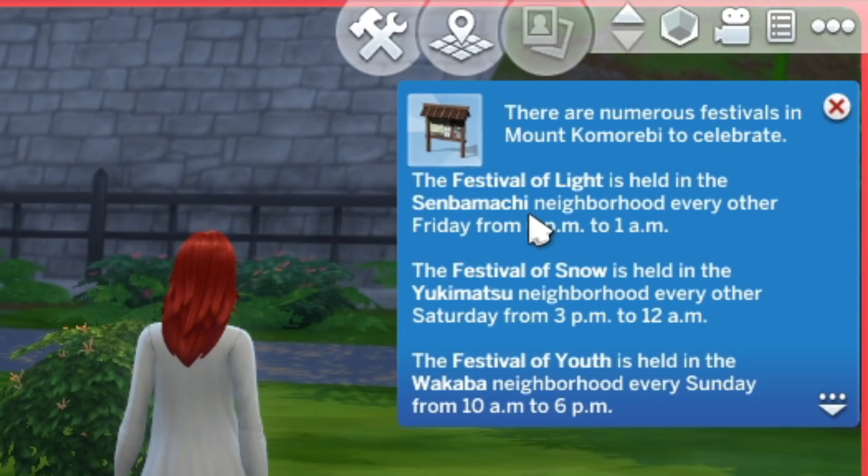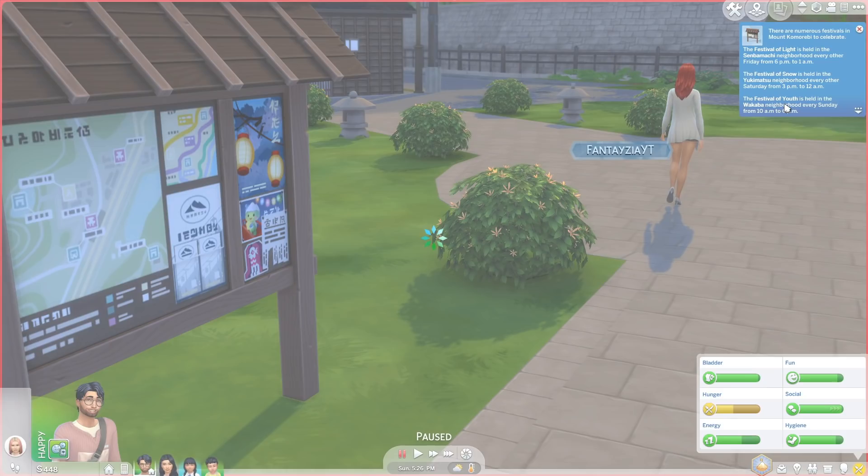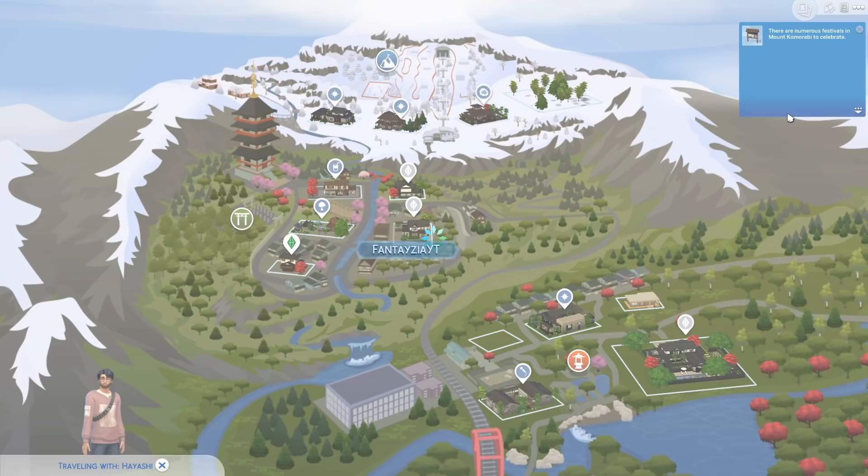The report continues: 'There are numerous festivals in Mount Komorebi. The Festival of Lights is held in the Senbamachi neighborhood every Friday from 6 PM to 1 AM. The Festival of Snow is held in the Yukimatsu neighborhood every Saturday from 3 PM to midnight. The Festival of Youth is held in the Wakaba neighborhood every Sunday from 10 AM to 6 PM.' Oh wait — we just missed it! It's Sunday and the Festival of Youth was today. That's too bad!